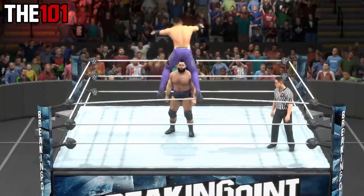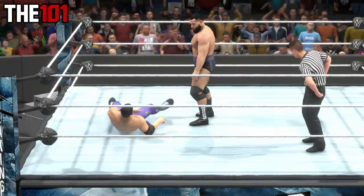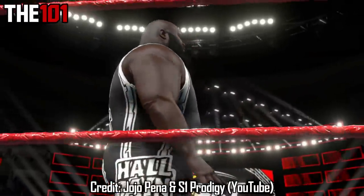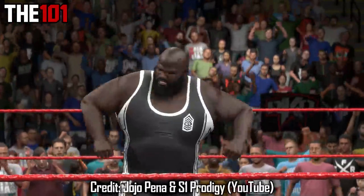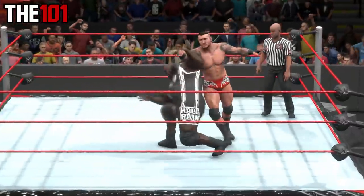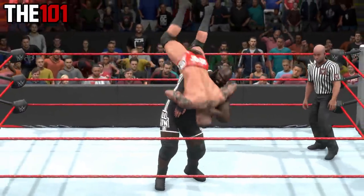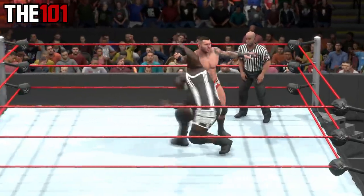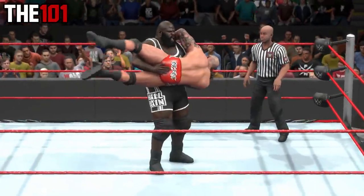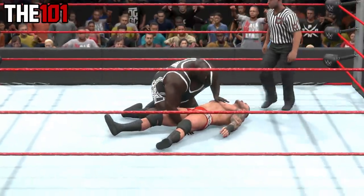Like recent years in this series, 2K20 features some awesome top-notch reversals. But what you might not know is that Super Heavyweights have their own reversals to running moves such as Clotheslines. So if you reverse a Clothesline as a Super Heavyweight, at times you'll actually catch your opponent and transition into this year's carry system, which can then lead to some pretty awesome moments — for example, a World's Strongest Slam out of nowhere.